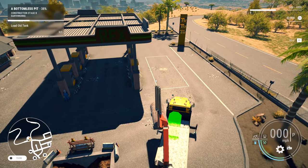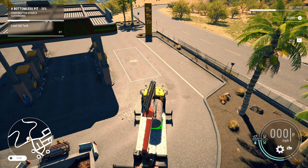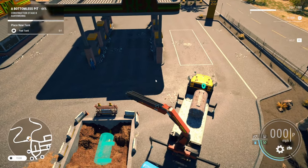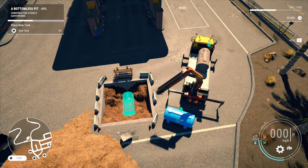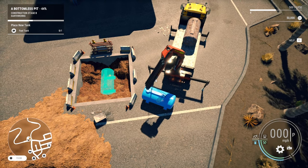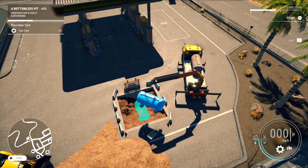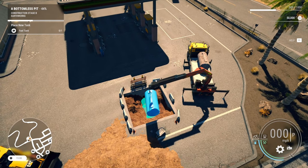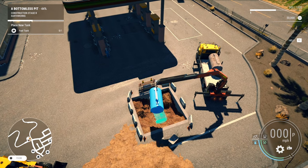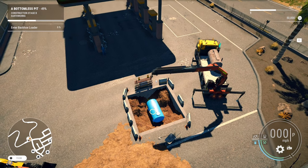Alright, let's try not to smash this through the top of the cab. Take our time — rotate it, drop it down. There we go. Now swing around and get this new one. Should be a reasonably quick job this one. Let's get that backhoe loaded up and reset back to drive mode.